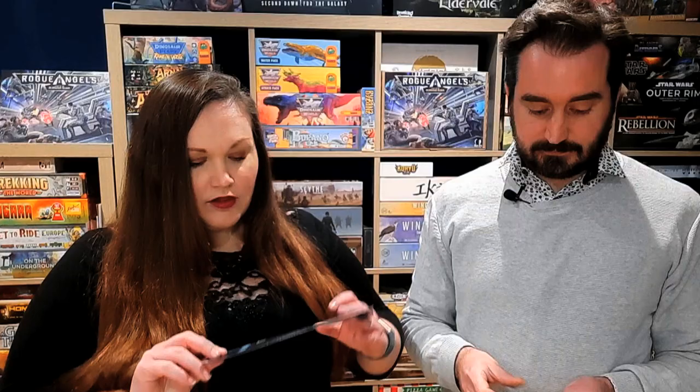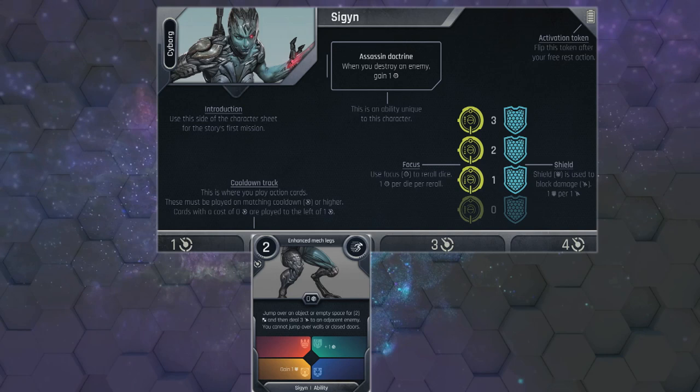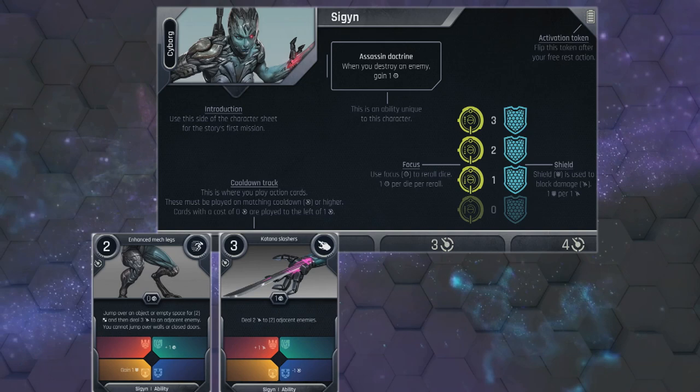That's been translated into this game using this cooldown track in a fantastic way. You have a hand of cards - there are seven for each different character choice, which give you those different choices. Each character has two cards with a zero value, so you'll be able to play them on the cooldown track in the zero spot, which means they come straight back into your hand. But any of the more skilled attacks, depending on their value on the card, go in slots one, two, three, or four. As you finish your turn you rest, so everything moves down. That's a great decision as to when do I play those expensive cards.